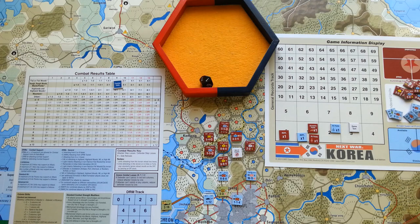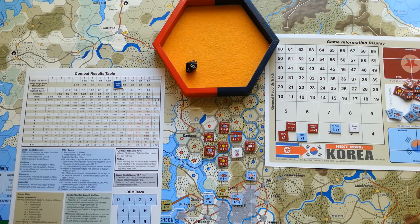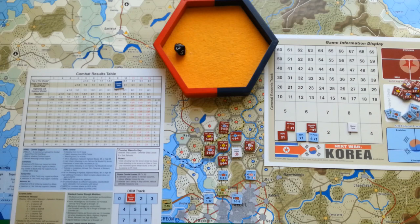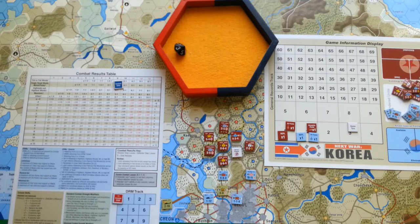In clear terrain, not fighting in DMZ or fortifications anymore. Both have five so no column shifts. Clear two to one. Next, modifiers — I'm going to use one North Korean air point. Rolling six — it works, so I get minus one. South Korea uses one point as well, rolling three — contested, they made it, so zero net modifiers for air.